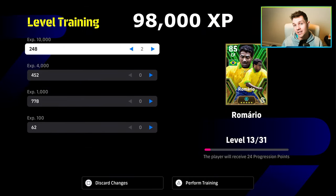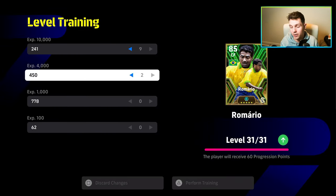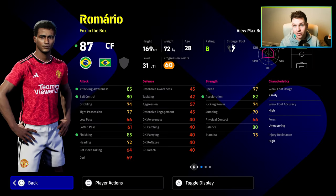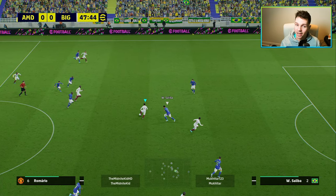We did actually train him up. He takes about 98,000 XP. We got him on six spins, so you mightn't be as lucky as I was. No player is worth spinning for if you don't want to spend coins. If you want to get to Division 1, you can do that with basic players like GP Mbappé or the free Neymar. But in terms of dealing with Romario as he is, it's his overall play. You're going to see tons of clips here from the live stream.